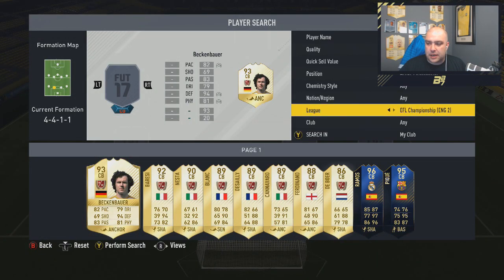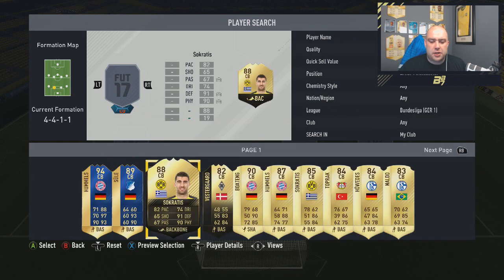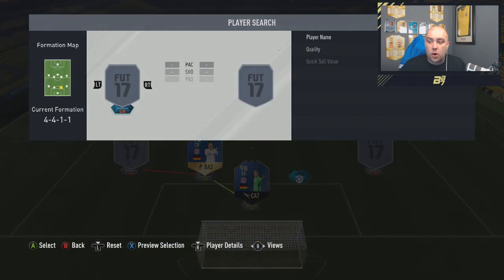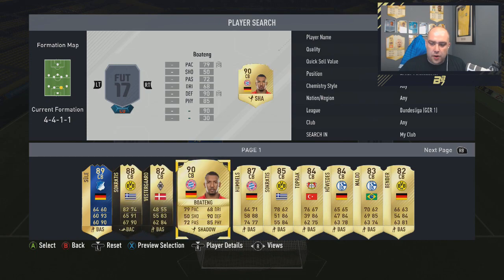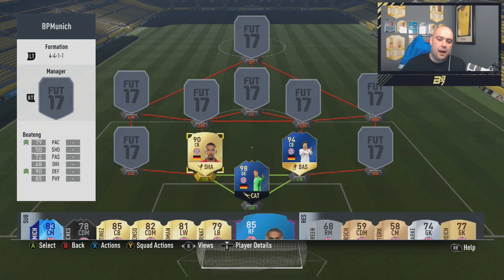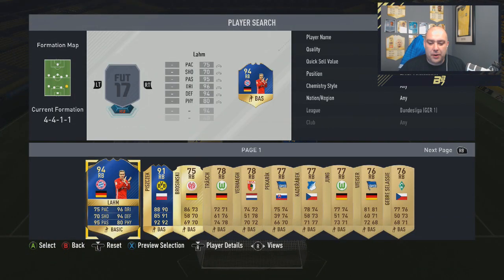Let me set up the parameters now — let's set up the Bundesliga. In the centre-back position on the left we go with Hummels, and on the right-hand side we go with a 90 rated Boateng — he does have an 89 rated card which I've got as an untradable in the club. We're swapping around actually, because the left-hand side is very interesting. On the right-hand side we have another blue card — it is Team of the Season Philippe Lahm.